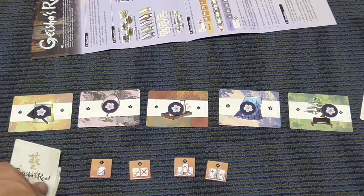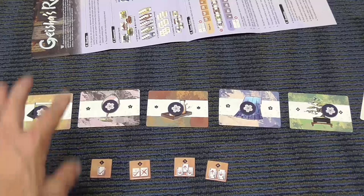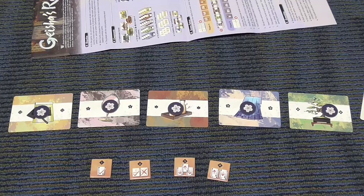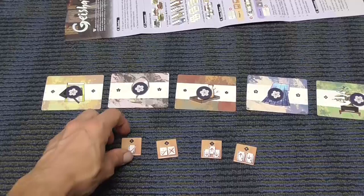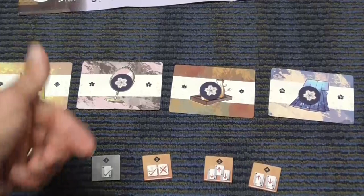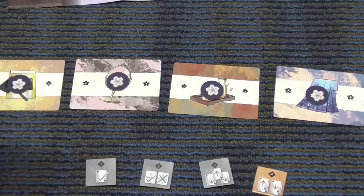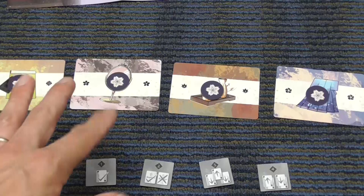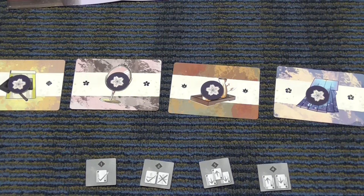Each player receives a hand of six cards, and each player has four action tokens, so the core idea of the game remains the same. Players alternate taking turns; at the beginning of each turn you draw a card, then you must select one of the actions indicated by these tokens. When you use an action token, you flip it face down to indicate that you used that action. Then the opponent goes, then you choose another action, and so forth until all actions have been used. At that point we check who scored the most points, and the player who scores the most points wins the round — even by half a point.